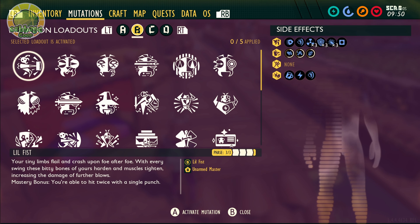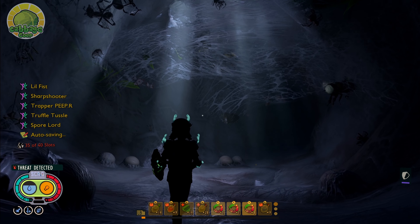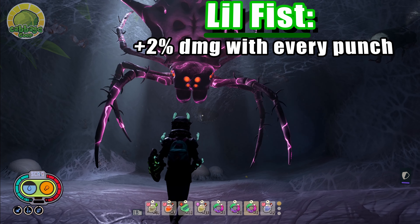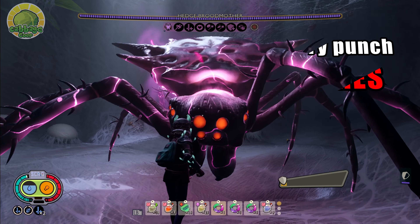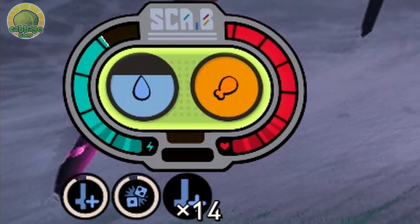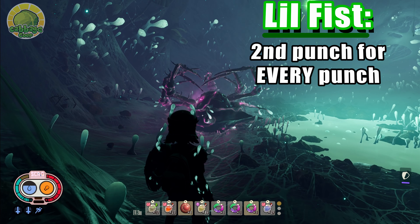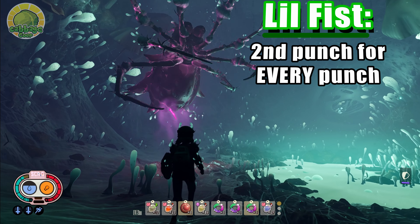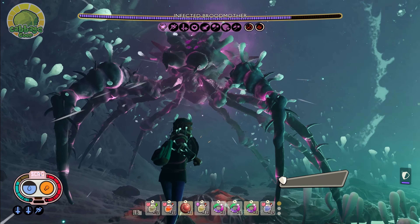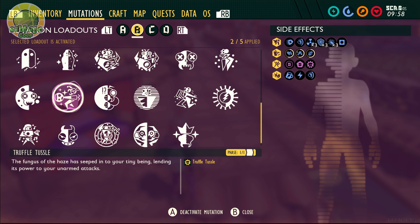For mutations, you need mastery rank of all of these. First up is Lil' Fist. Lil' Fist gives us a 2% damage boost with every punch, stacking up to a total of 100 times. Just be careful, because like Samurai, these stacks are reset when you receive any damage. At the mastery level, it also guarantees a second punch for every punch that lands. Stacking that with Fury on top of our insane machine gun punches, you can rack up to max in record time.